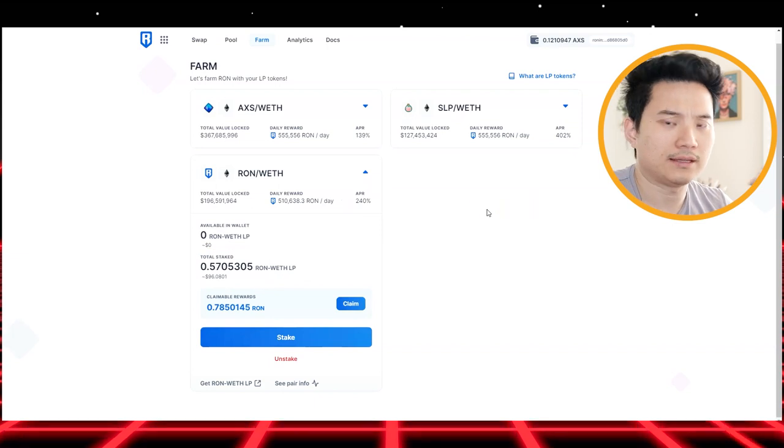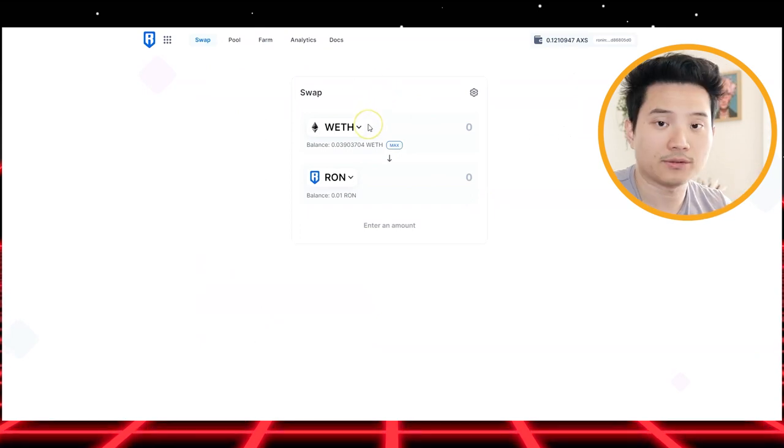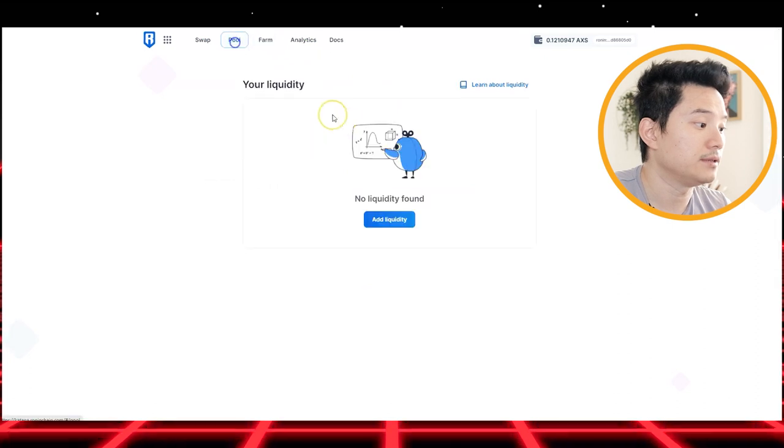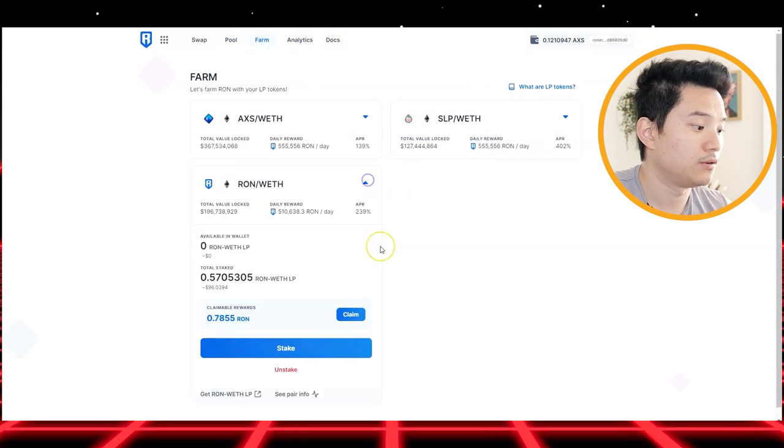How do you get this Ronin token? All you need to do is go to swap, get your ETH, and then swap to Ronin. From there, you need to liquidate that Ronin into this pool right here. And that's how you farm Ronin.